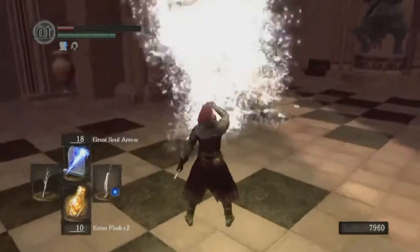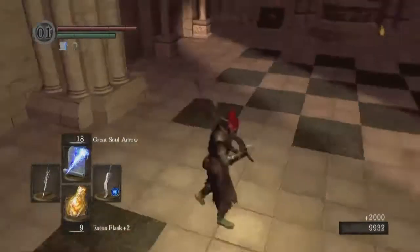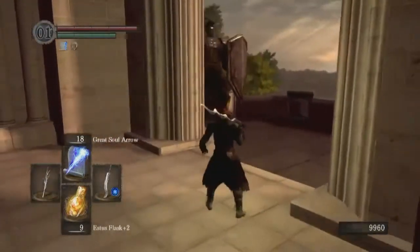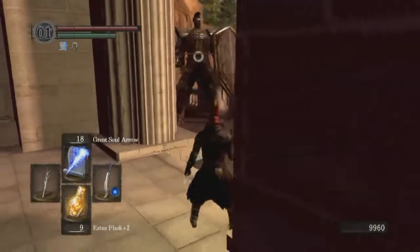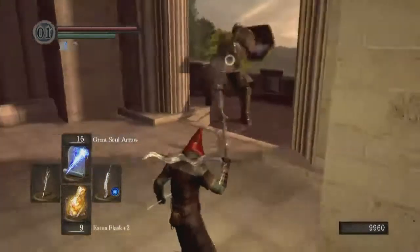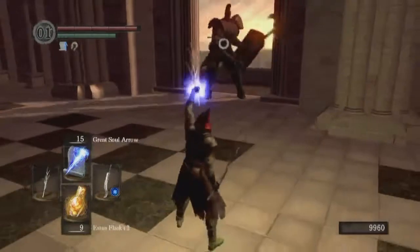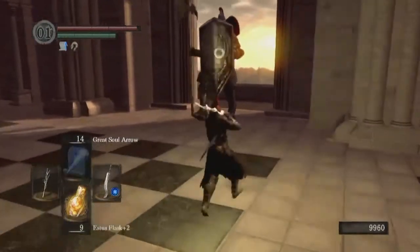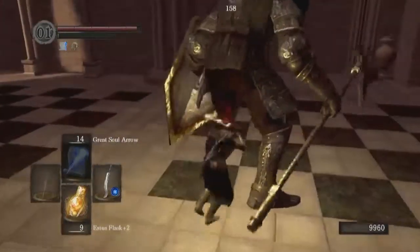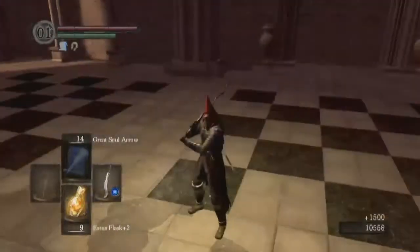We get a crystal halberd — the crystal path sharply cuts a weapon's durability in exchange for raising its base damage and scaling quite a bit. The angle he comes in on, it's usually possible to get two hits on him — not quite all three, he's just a little too quick on the shield for three.